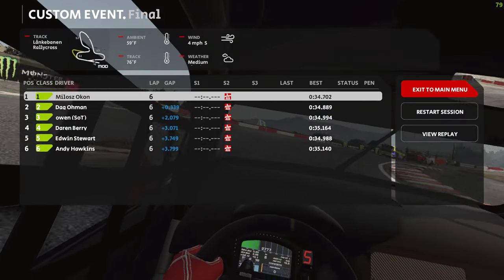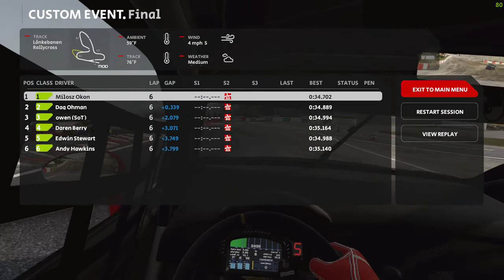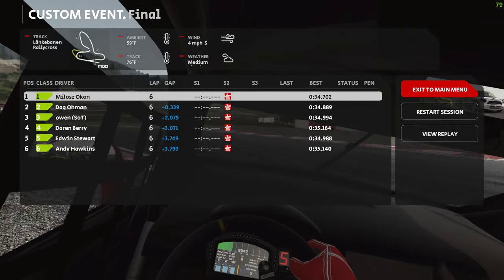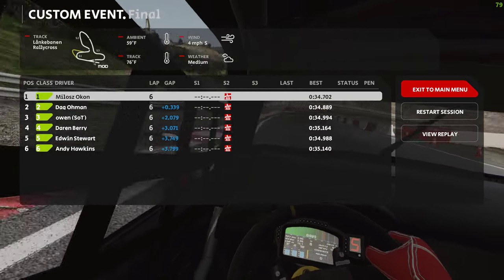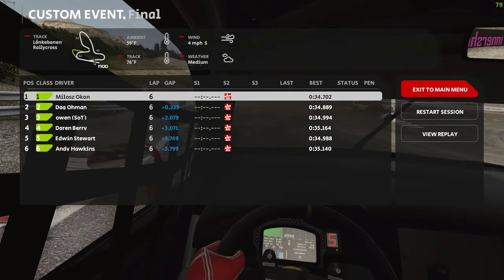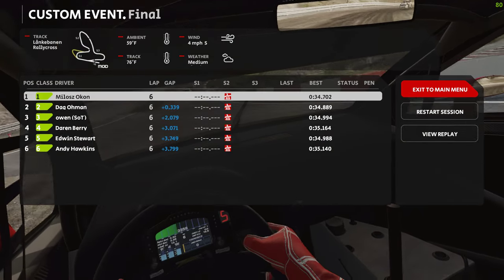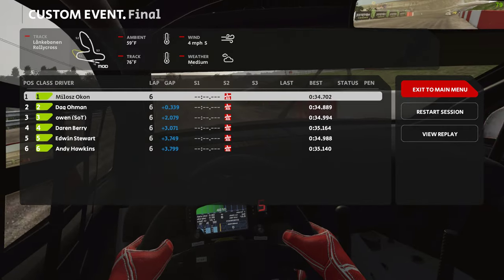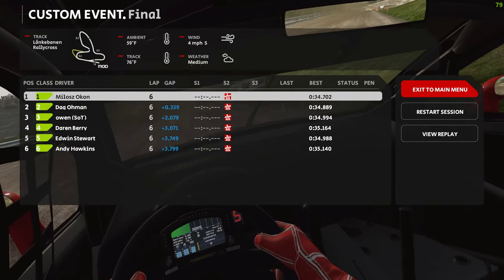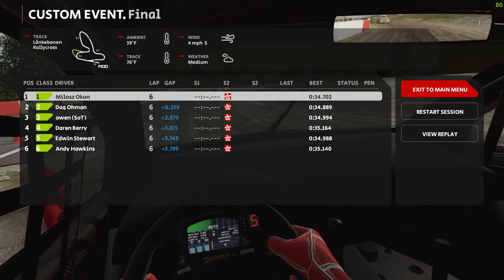Okay, so now you can see the little jester hats — those little jester hat symbols — just because I've taken the joker lap, as indicated by those little symbols. All the AI and myself have taken them. So that's how you do it: put it on presets and select the rallycross preset to turn joker laps on. It works with mod tracks as well. Thanks for watching.